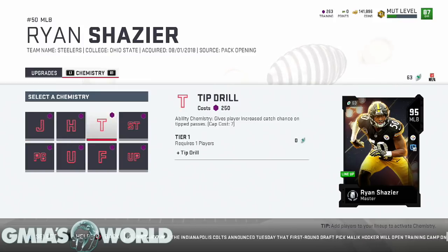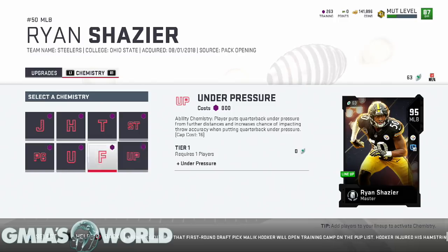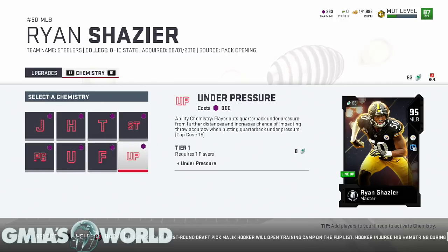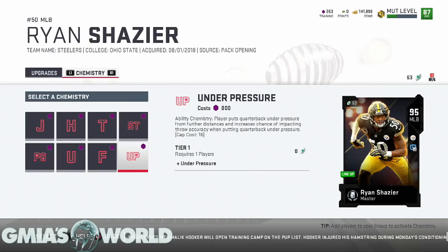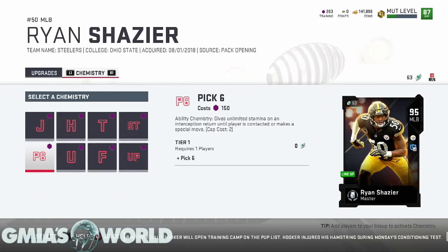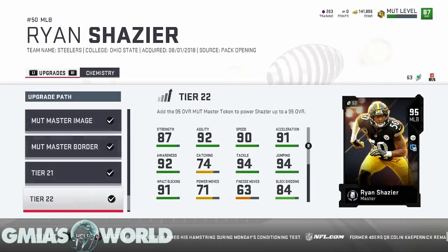For the ability slot — I don't need hot hands, tip drill, or secure tackler. Under Pressure might be good because if he's close to the QB it's going to cause a lot of issues. I don't care about Footsteps since I'm going to be blitzing him a lot. Under Pressure increases the chance of impact on throw accuracy when putting the quarterback under pressure — since he's usually blitzing, this might be something we want for 800 training.